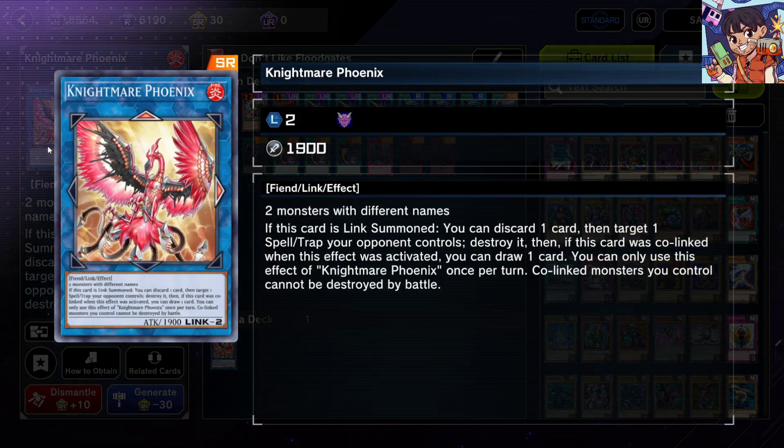Lastly, we have Nightmare Phoenix, a generic Link-2 monster requiring only two monsters with different names. When it's Link Summoned, you can discard one card to target one spell or trap card your opponent controls and destroy it. There's a bonus draw effect when it's destroyed, though that doesn't come up as often. Being a generic Link-2 that removes a spell or trap without needing a spell or trap card of your own is really useful — you can also use it to link-climb into Selene, Accesscode Talker, and more.